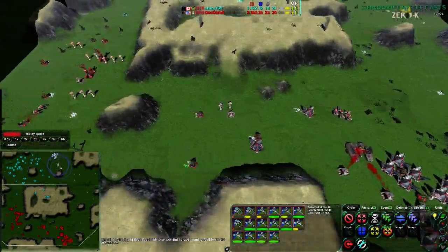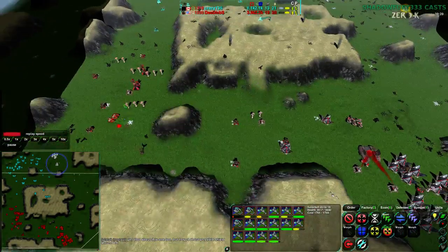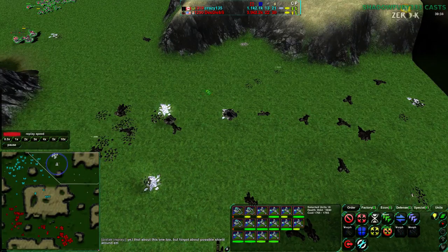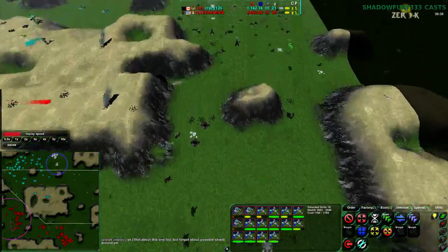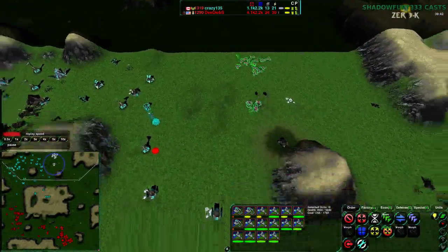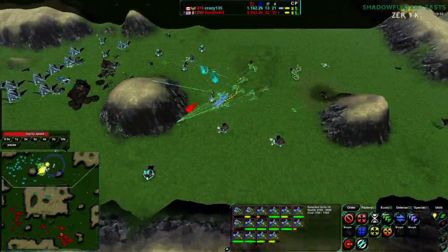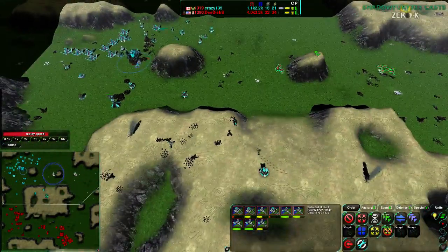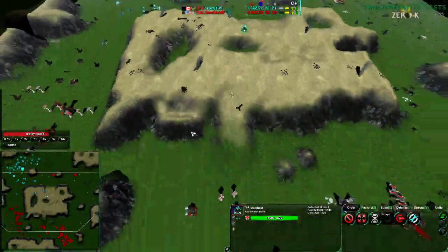At this point Dee Deebs would probably do well to change strategy entirely — maybe a Missile Silo, since he's now gotten these valuable metal expansions. He could probably take the metal spots over to the northeast pretty easily too. He has enough map control to build a Missile Silo to get rid of these Stardusts, or build a Penetrator — that would work as well. Dee Deebs is not really going heavily for anything. Crazy135 is now getting a Stardust in the center, probably going for another cut.